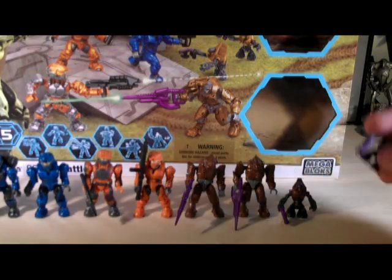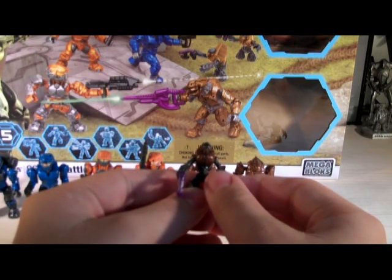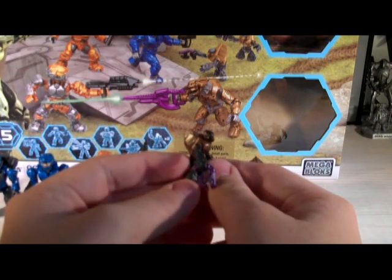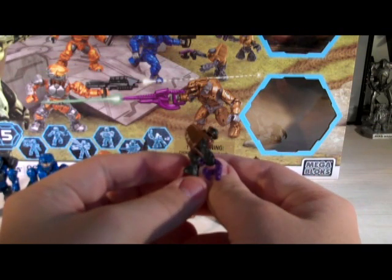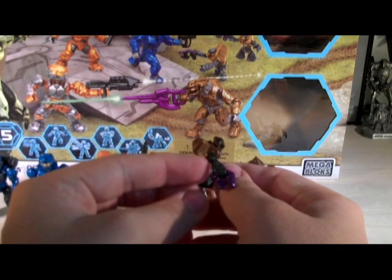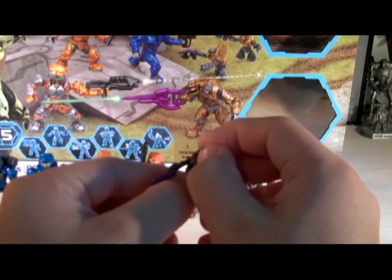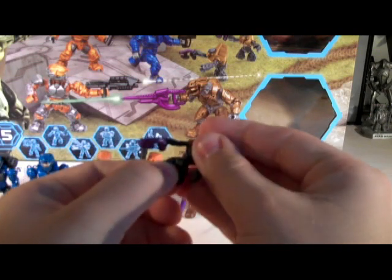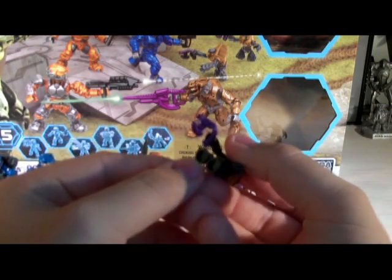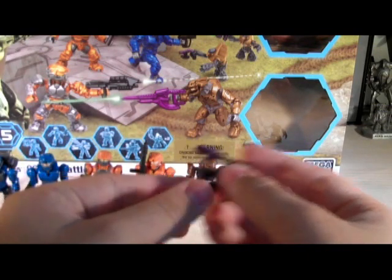The first two figures are Grunts. These are not the new Grunts included with the Battlescape set or the Phantom coming out later this year — these are the original Grunts included with pretty much every set from the first wave of the Halo Wars sets. They still have the same copper paint job for their armor, slightly different but pretty much exactly the same. Articulation includes a swivel joint for the arm, a swivel joint for the head, and a swivel hip joint. Each one includes a plasma pistol, though it's not painted in the correct coloring — just a plain purple base color.